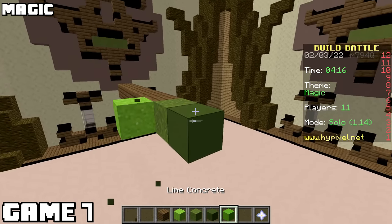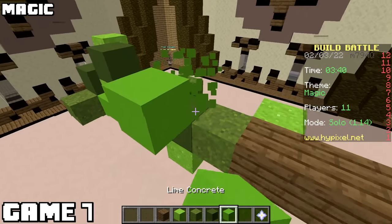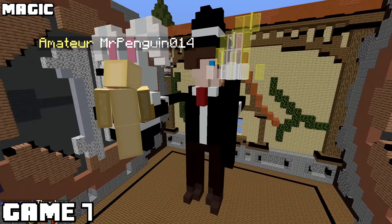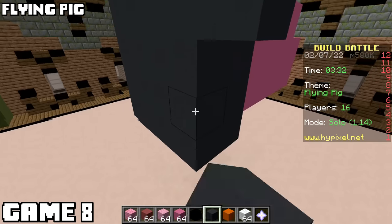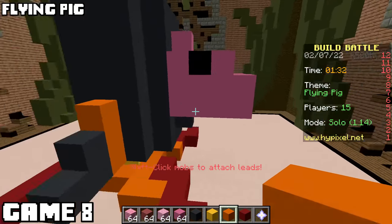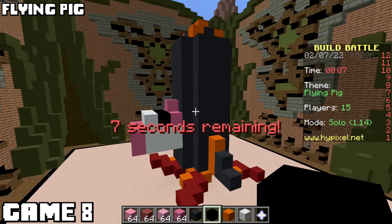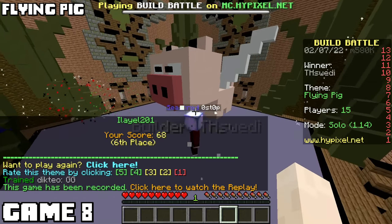The theme was magic, game seven. It'll be magic if I win. I tried my best to make a wand shooting a spell. The obsidian looks so much worse - I should have kept it wood. No way I'm winning against that one. Flying pig was the theme for game eight, and I had an idea that I thought might win. It's a pig in a rocket ship, but the fact that I have to explain that shows it's not great. This is one of those ones that looked a lot better in my head.